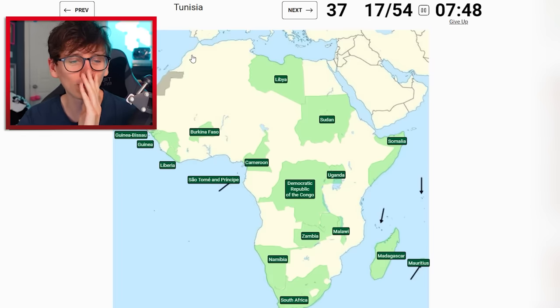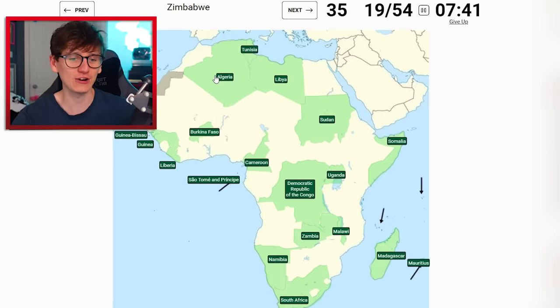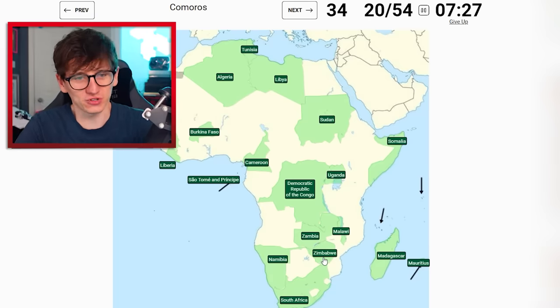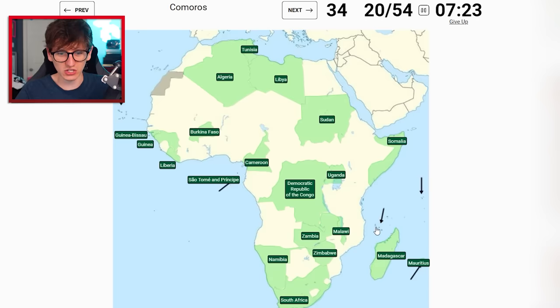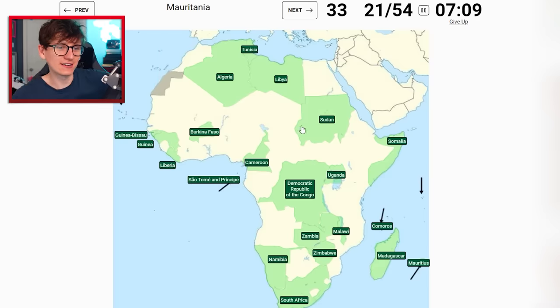It's definitely there isn't it - yeah. Algeria is big, right there - thank you Algeria, give me more big countries! Zimbabwe - we've got a nice round bit of South Africa, so I think I'd be safe clicking there. Oh my god, I'm scared - I think this is the furthest we've got without any skips. Comoros is easy, just there. Mauritania - I think it borders Western Sahara - yeah, we're fine.